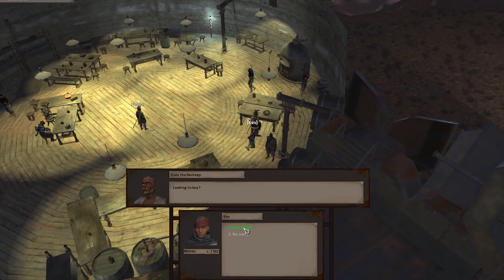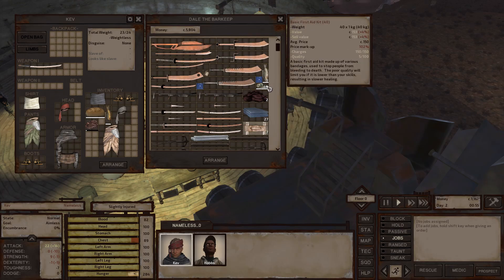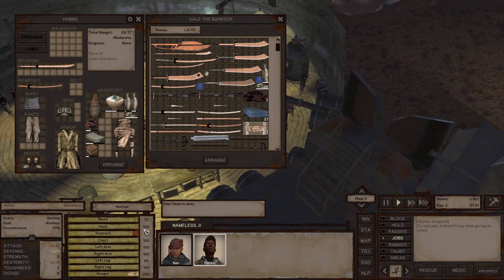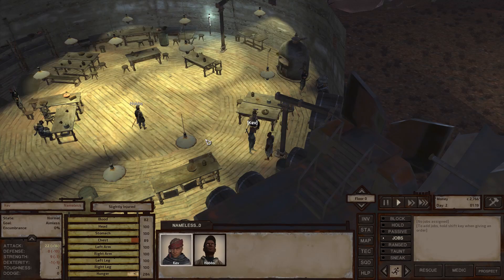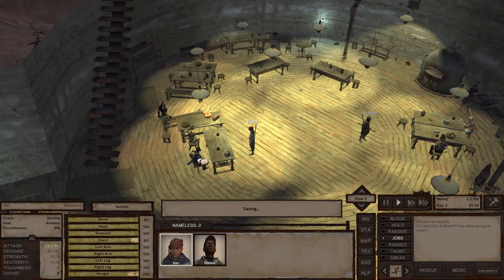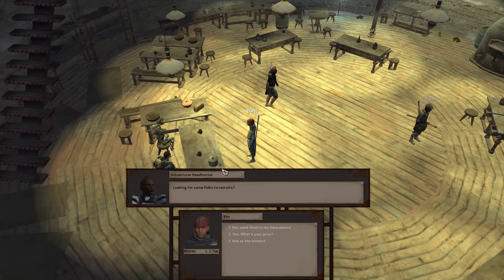We got Dale the Barkeep — let's trade. This guy has a lot of stuff including first aid kits at 153 cats each. I'm going to buy one for myself and one for Hobbs. We can train up our first aid as we get hurt — the field medic skill saves lives and allows you to stop bleeding on wounds and jury-rig critical injuries. Not bad for our first day! We're in the process of healing, and I'm going to be saving continuously just so I don't lose these files in case something happens with the mod.